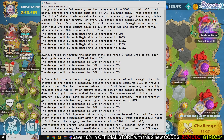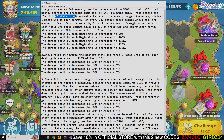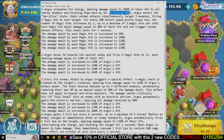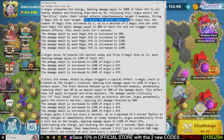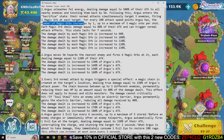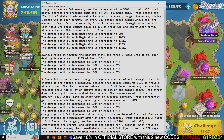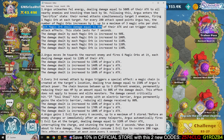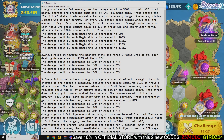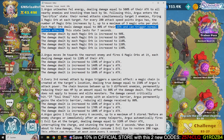Argus unleashes fell energy dealing damage equal to 500% of attack to all nearby enemies and knocking them back five meters. Following this, Argus enters the sacrifice state where normal attacks simultaneously target three enemies, firing one magic orb at each target. For every 200 attack speed Argus has, the number of magic orbs increases by one, up to a maximum of three orbs per shot, requiring 600 attack speed to maximize potential. Each magic orb deals damage equal to 80% of attack and triggers normal attack effects.